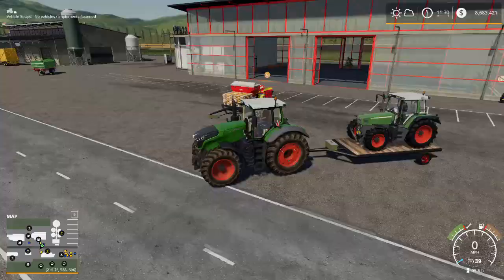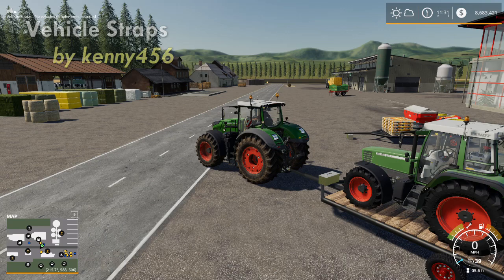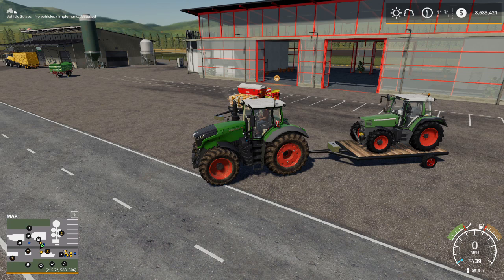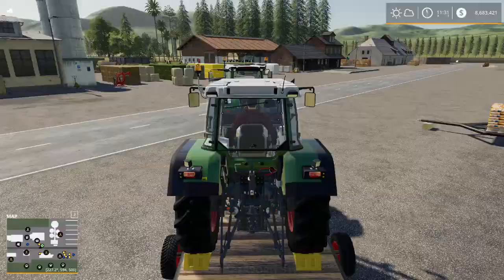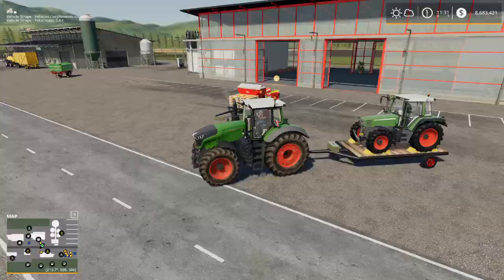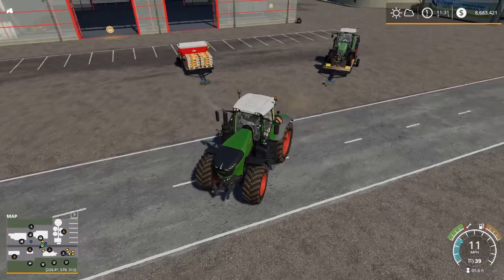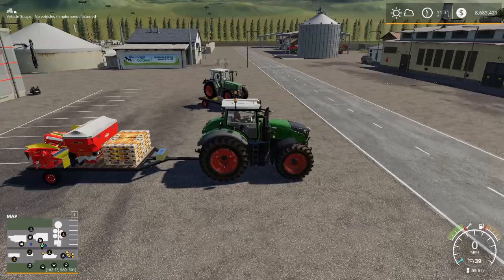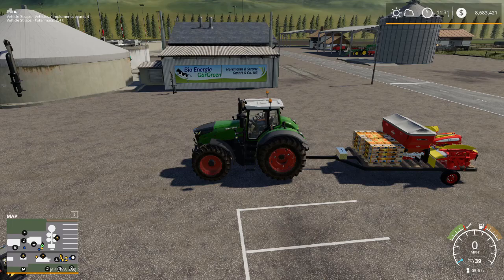We've all been driving down the road getting a tractor back to our farm and it slides off the trailer because vehicle straps won't strap it in. The Vehicle Straps mod by Kenny456 solves that problem. All I have to do is hit Control S, and now that tractor has tire shocks on it. Even if I try to drive it off the trailer, it's not going anywhere — its wheels will spin but it is locked in. This is a brilliant mod. Not only will it hold a vehicle in place, but hitting Control S also locks in pallets and implements — absolutely everything. That's the Vehicle Straps mod by Kenny456, one of my all-time favorites.